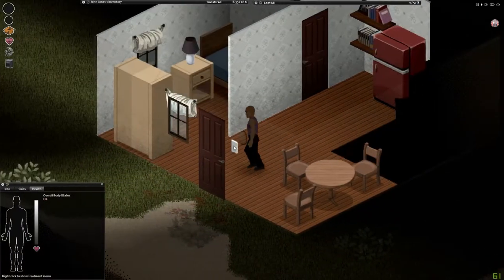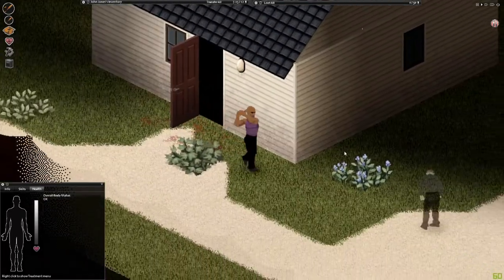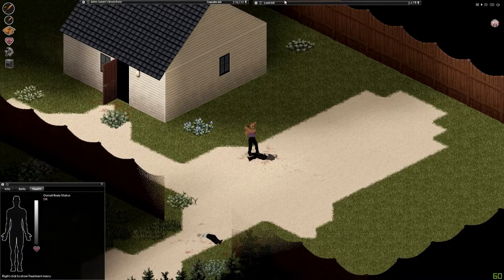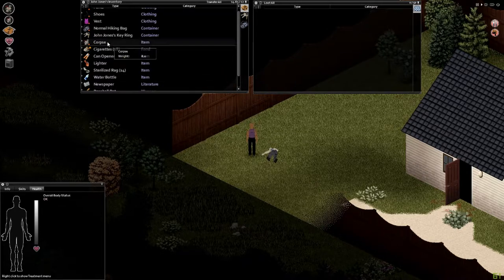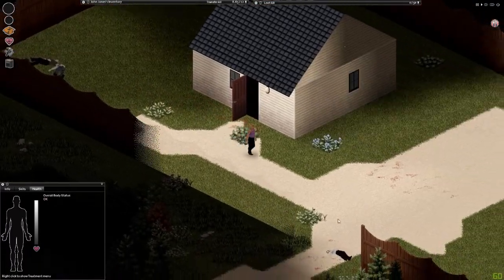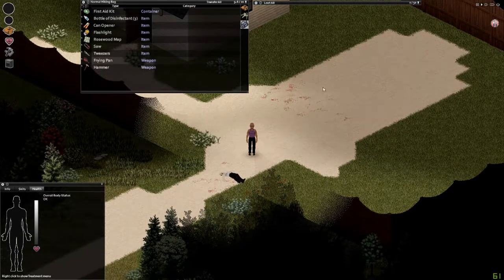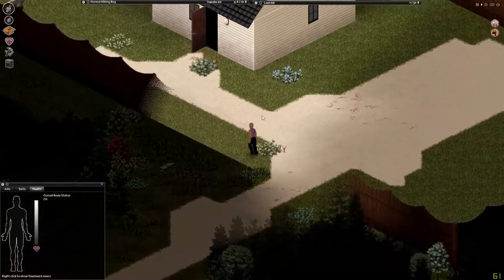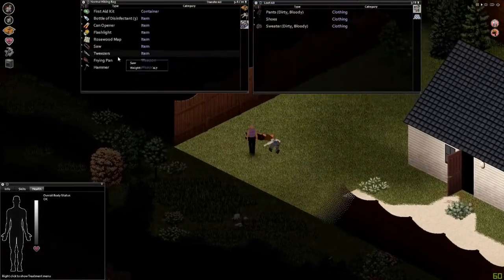I just heard a zombie — get the fuck off my lawn! Next thing I want to do is try to fortify this place up a bit. The curtains on the windows aren't going to do a whole lot — all I need to do is barricade the windows, which I can do now because I did find a saw. I got a saw and a hammer which is awesome, because sometimes finding a saw is the worst thing. Usually if I spawn in the trailer park I can find one pretty easily.